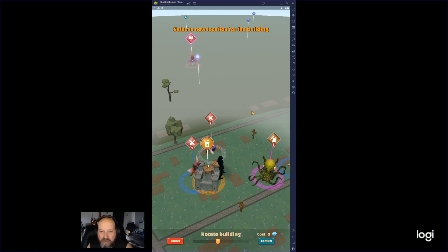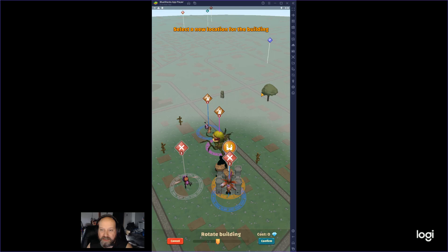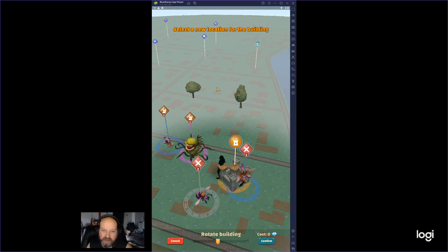It's a watchtower, and it doesn't cost anything to move — you can move it where you want to, actually anywhere that you can see. So in a way, you can use it to travel around without actually walking. We're going to move it right next to this quest guy here.